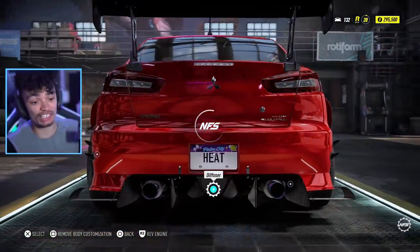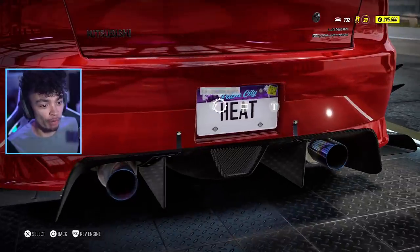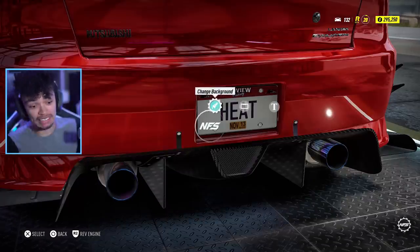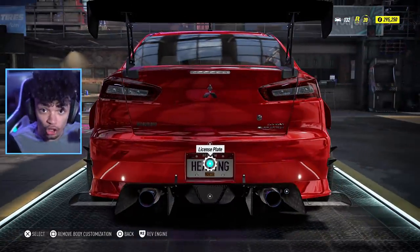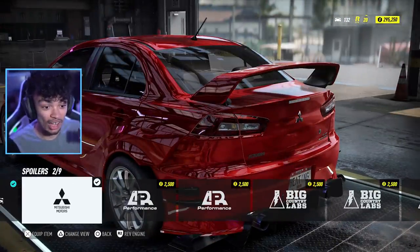We then put on a diffuser and it changes the whole rear bumper — that is actually ridiculous. This rear bumper alone probably has about 20 different versions of it. But the customization of this Evo 10 shows the difference between the new and the old cars in Need for Speed. I would love to see some bits like this added to some of the older cars — the next new level of detail in customizations.